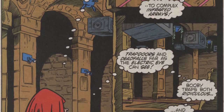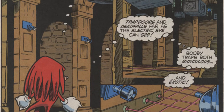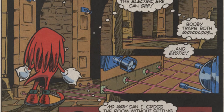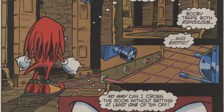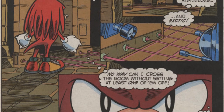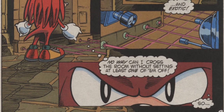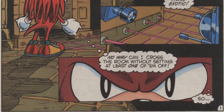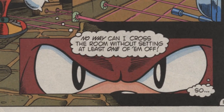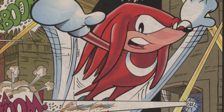Looking at the actual story of the book, Knuckles has made his way into the Conservatory, where he finds it littered with traps both ancient and new — from laser arrays, to pitfalls, to dead drops, to falling blocks, to motion-activated guns. It's unclear how much of this was added by Archimedes and how many were there before, though it does show that the echidnas were at one point serious about keeping people out of this place. With no clear path forward, Knuckles decides to improvise — which in this case means run through the deathtrap room and pray it works out.